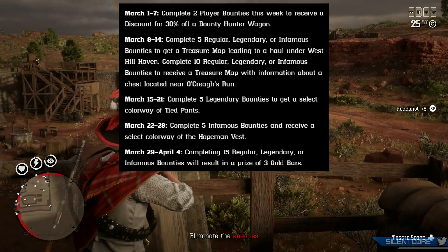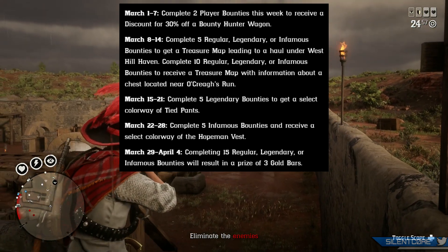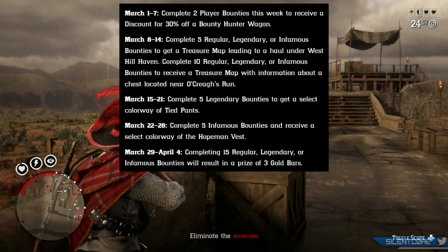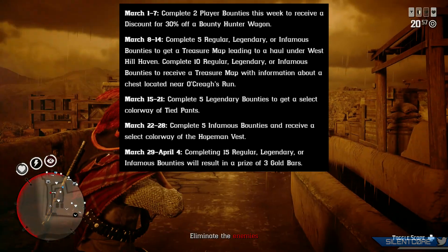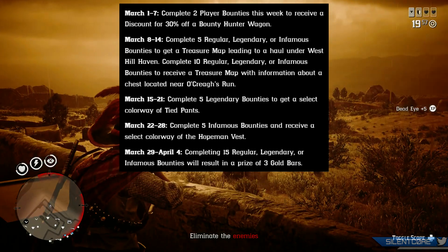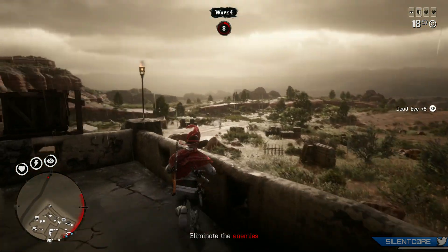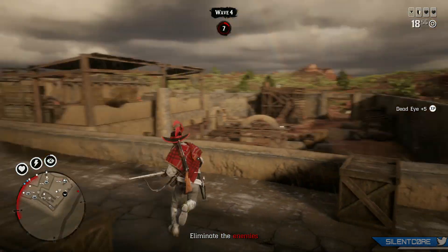I don't want to stretch out this video too long, so you might just want to pause the video to read over what these rewards are — a lot of them are pretty insignificant. The only one that might be worth doing is the last week of March, which requires completing 15 regular, legendary, or infamous bounties to get a prize of 3 gold bars. It's been a very long time since Rockstar gave any gold bar prizes, but that is quite a lot of bounties you have to run that week.